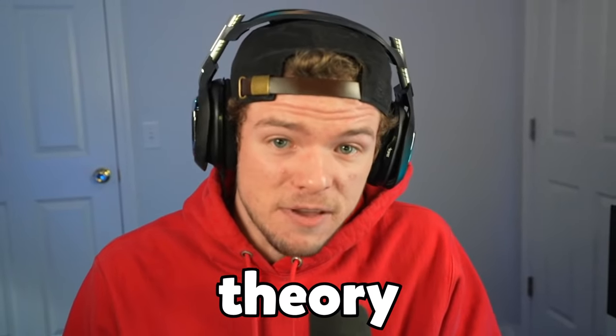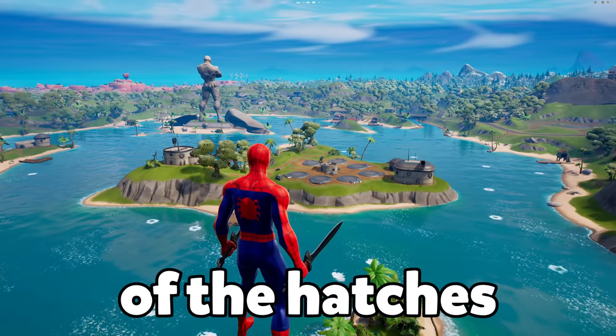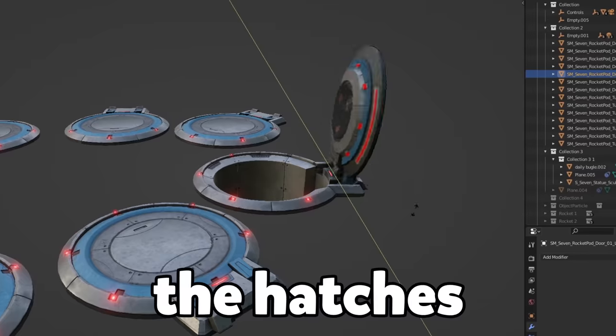Taking a swing at a live event theory, it could start off with the hatches opening and the rockets launching out of it. So I went in-game and built up to get a good view of the hatch. Next, I imported the hatches from the game files into Blender, duplicated and aligned them with the view, and then animated the hatches opening.